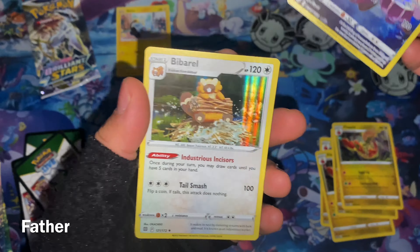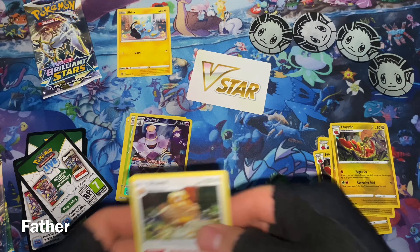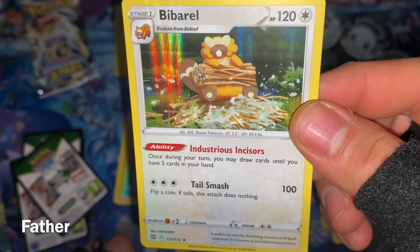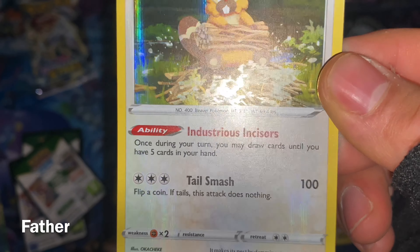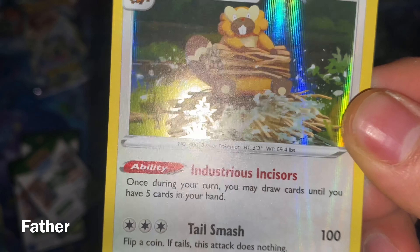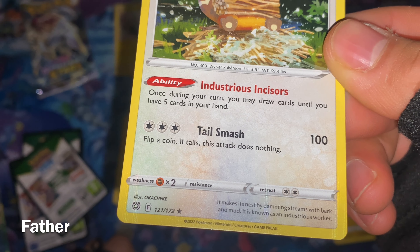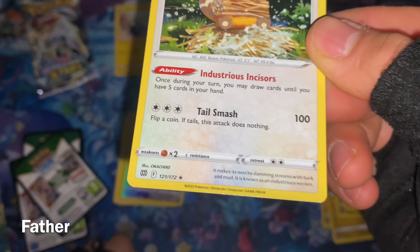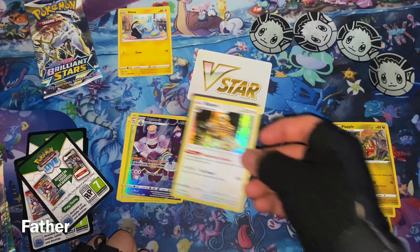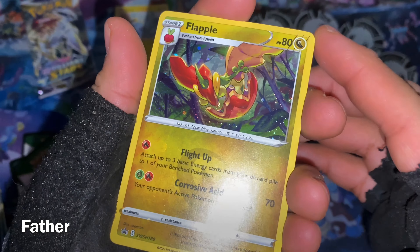What's the back card? Oh, another holographic — wait, so two holographics, that's so cool! There's Bibarel — it's a holographic as you guys can see. He's collecting wood with his stamp. His ability is Industrious, and his attacks are Incisors and Tail Smash. Very cool — two holographics, a full art and a regular holographic.